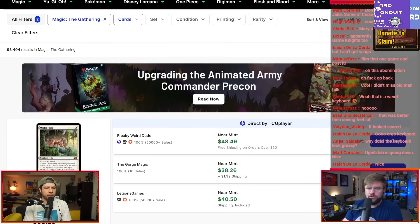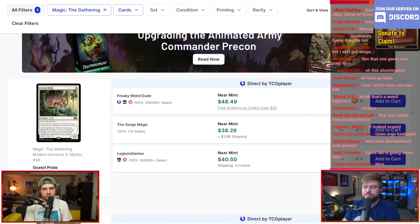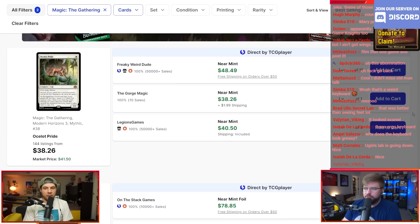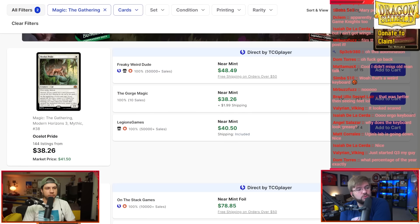Jake, right now numero uno — Ocelot Pride is the best selling card on the website. Your cheapest listing is $38.26 and your cheapest direct listing looks like $48. Wow, this one's popping dude.